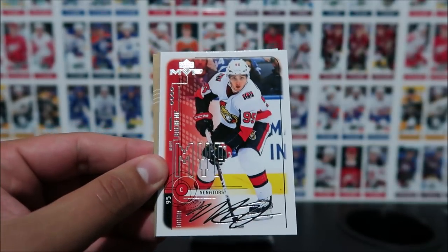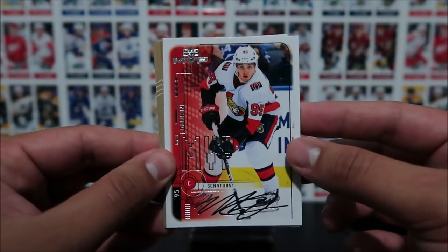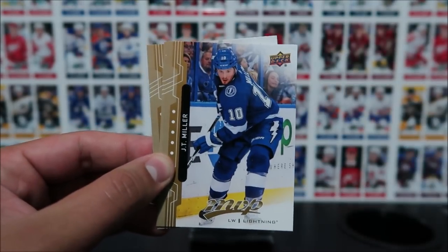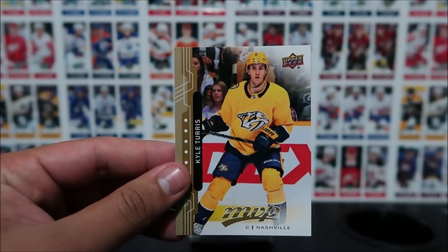Andre Vasilevsky, and a sick MVP tribute card here of Matt Duchesne — silver script. These are really really cool, I'm really loving those. JT Miller, Ryan Spooner, and Kyle Turris.